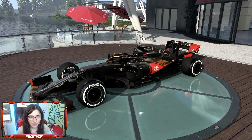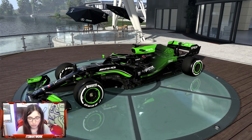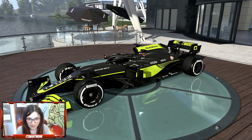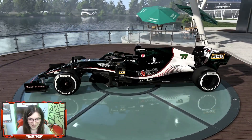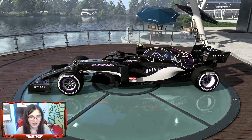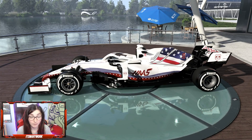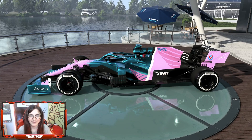So there we have all ten team liveries. Mercedes and Red Bull unchanged apart from the outline around the number — a nice touch. McLaren Quadrant has changed. Aston Martin has changed. Toyota has changed. Ferrari's changed. AlphaTauri changed. Lotus stayed the same. Haas and Williams have also changed.